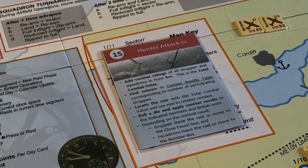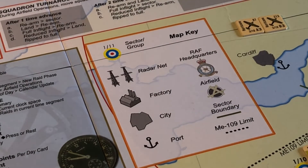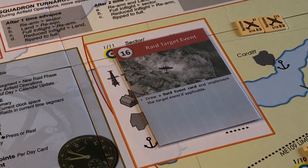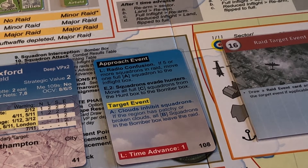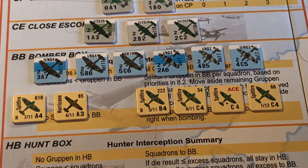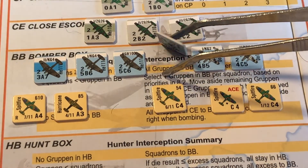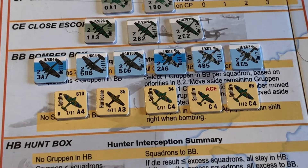Hunter Attack — well there's no hunters. There's no fighting in the hunt box. Then we get a Raid Target event. Target event: clouds inhibit squadrons. If the region has patchy or broken clouds — well it does — all B squadrons in the bomber box leave the raid. Take that then. We're only getting two unfortunately, but they leave the raid. That might help a little bit.